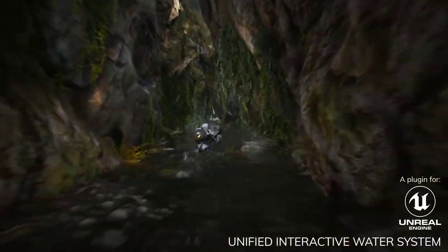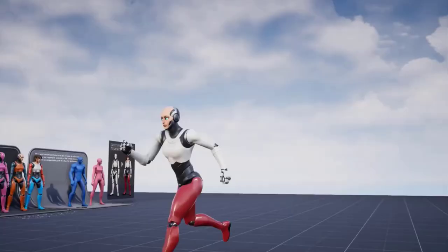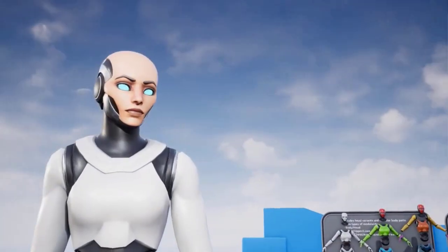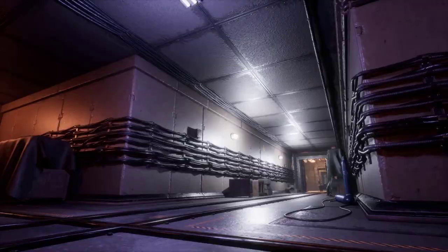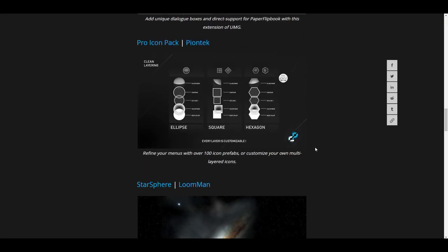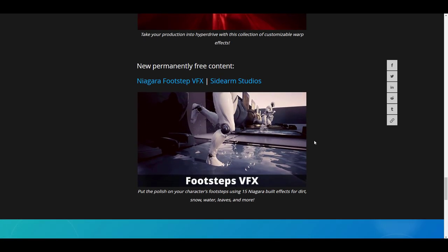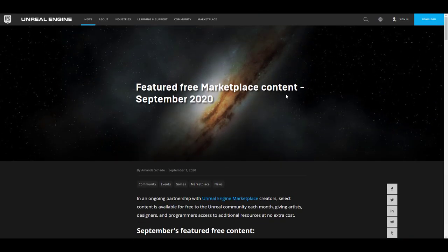Hey, what's up guys and welcome back to Ask NK. The guys from Epic Games on Unreal Engine have just released the September free marketplace content, valid from now till the end of September 2020. Contrary to previous months where we had maybe four or five contents, this month they are giving 10 free marketplace contents plus an additional permanently free content. We'll also talk about the September flash sale.